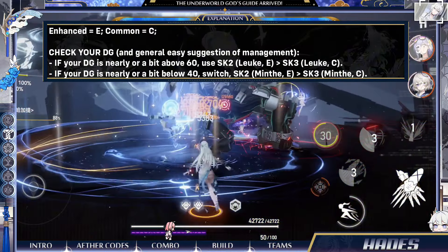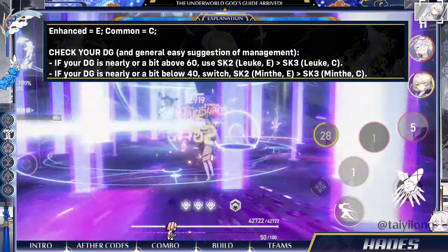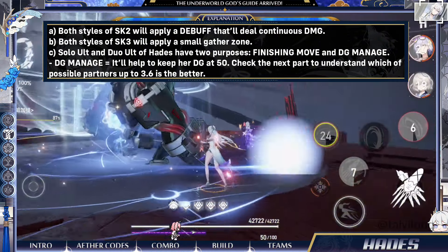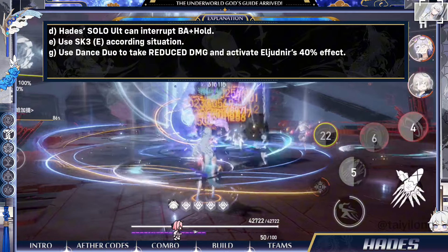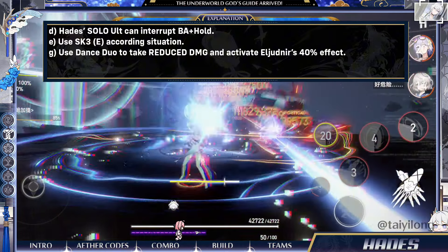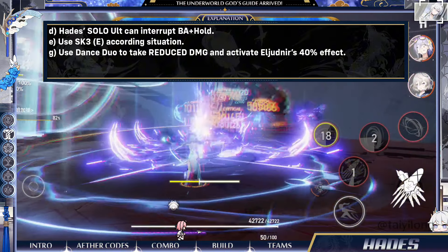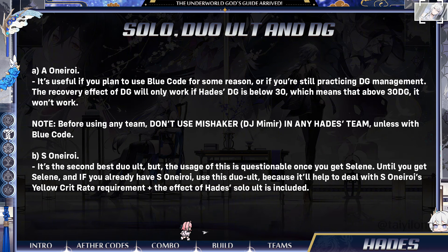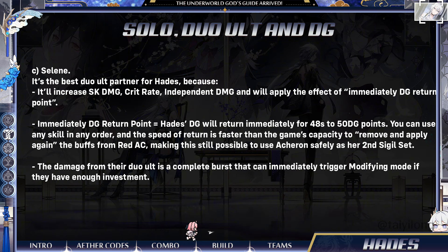Easy method to manage Hades' DG bar is to use Basic Attack and then Dodge Cancel or Skill Cancel, since you'll only take advantage of the first hit from BA to fix her DG, or you can use the full sequence if your DG is too low. It's recommended that you try to keep her DG at 50 at all costs, and if you're using Es Oniroi in the team, hold the use of either Dance Duo or Skill 3 Enhanced version until Es Oniroi performs her Alt, because of her hit counter. I recommend watching my guide for her to understand better. Also, you can switch between Skill 2 Enhanced or Skill 3 Enhanced according to the situation. My combo is just a generic one to help any starting player of Hades.